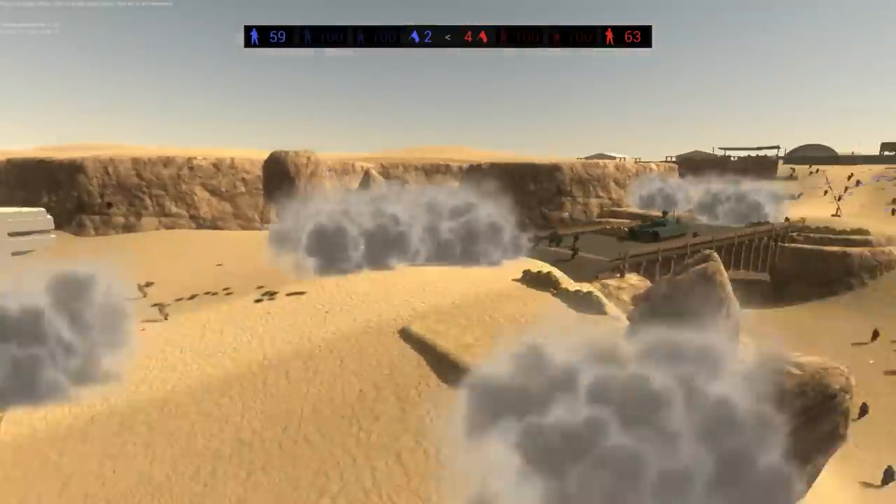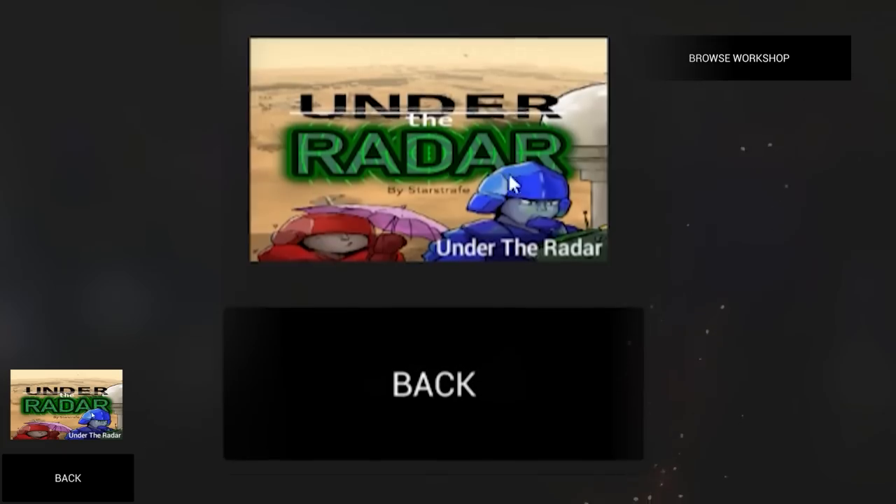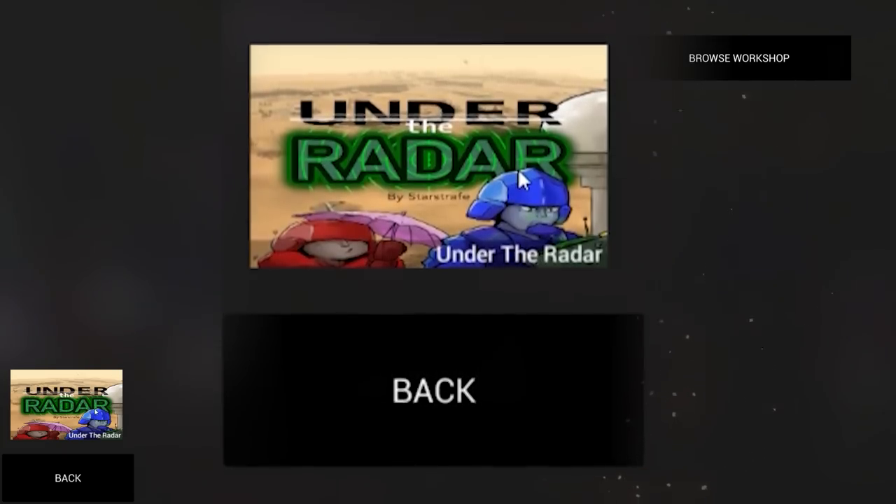In Ravenfield, there's a desert map called Dust Bowl. It's pretty good, but it could be better. Today we're gonna be checking out Under the Radar, which is supposedly better.